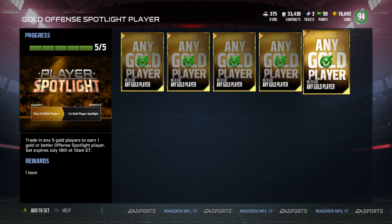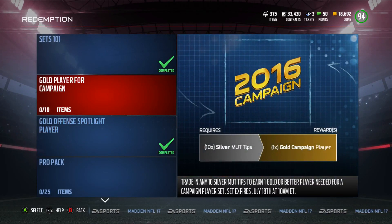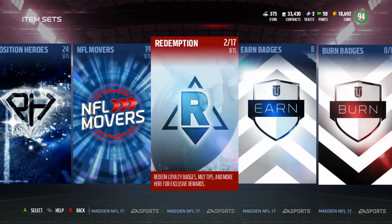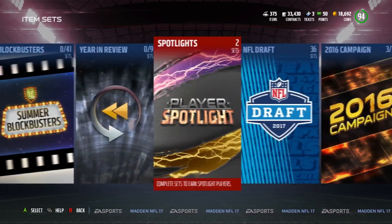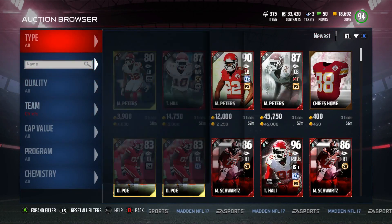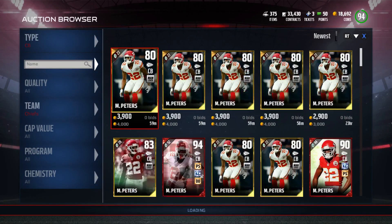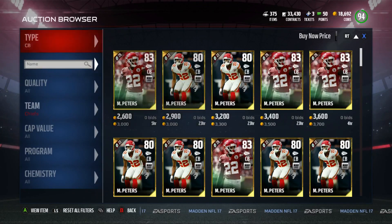I don't really think it's worth it. You go to like 2,500 coins. This one can definitely be, you know, very nice. Now if we actually take a look — it says gold, so I'm guessing it's not gold or better. But if we go ahead and look at what this looks like, Marcus Peters looks like he's going for about 3k. So not too bad.